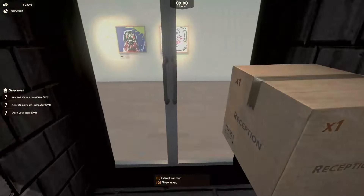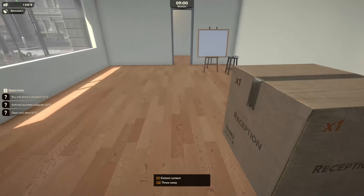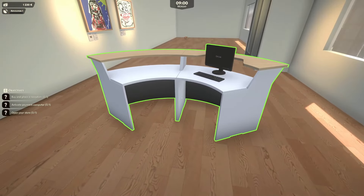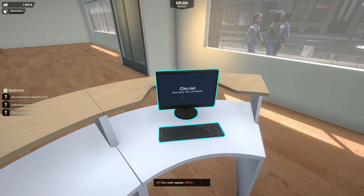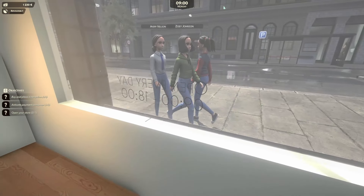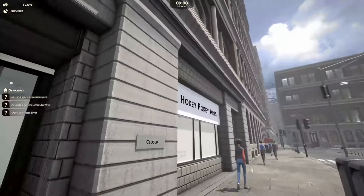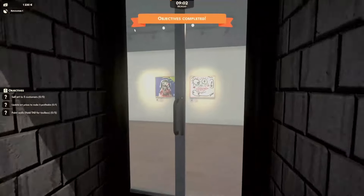Activate payment computer. There we go. Beautiful. Oh, look at that magnificent artwork. Seriously. Where are we going to put this? I think we might put it right here. Like so. And now we've got to turn the cash register on. Open every day 0900 to 1800. Hokey Pokey Arts. Oh, we are open.